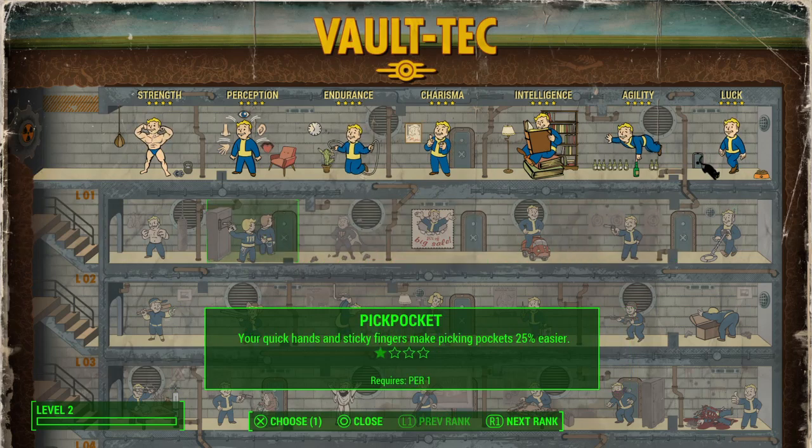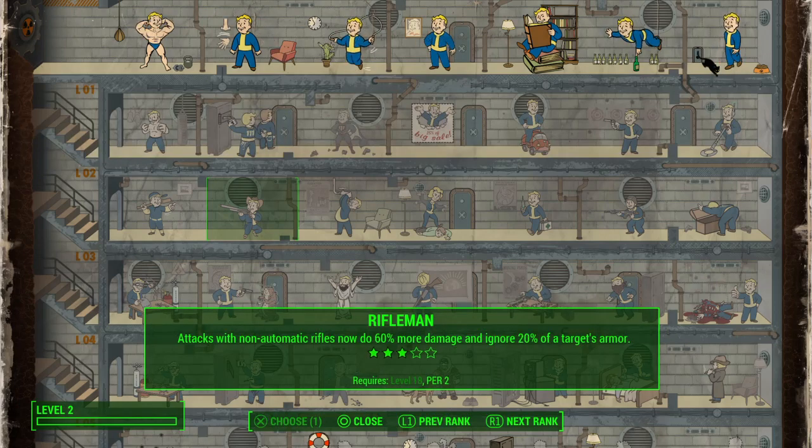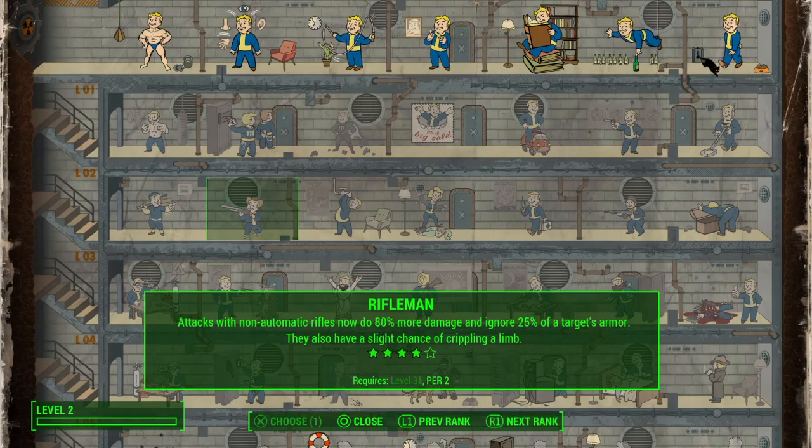Rifles are over here in perception — that's Rifleman. Same thing: you've got five points in it, and by the time you get to level 45 they do more damage, pierce armor, and cripple limbs.